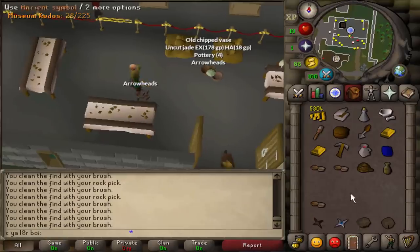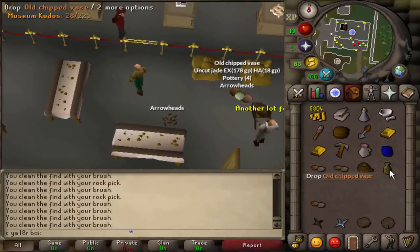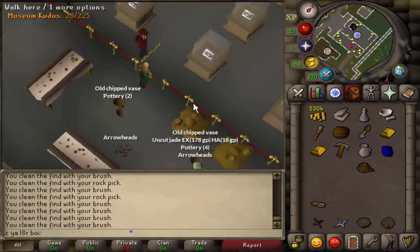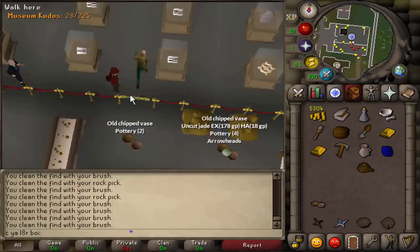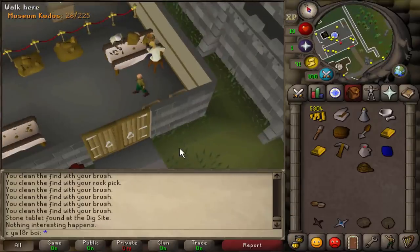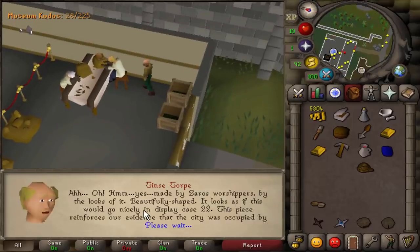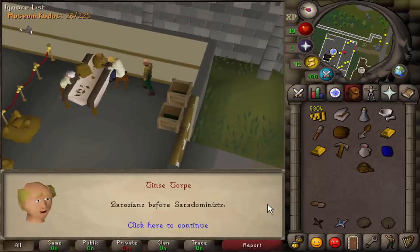We just got all five of the items that we need, so we can drop the rest of these and go turn them in for kudos. You have to find the right display for each item and match it up with the correct case. If we use one of our items on the Archaeologist, he'll tell us which display case it goes in — that one goes in number 22.